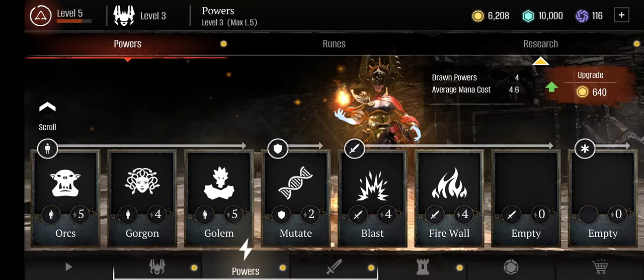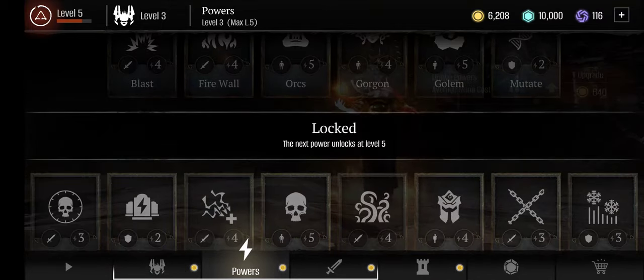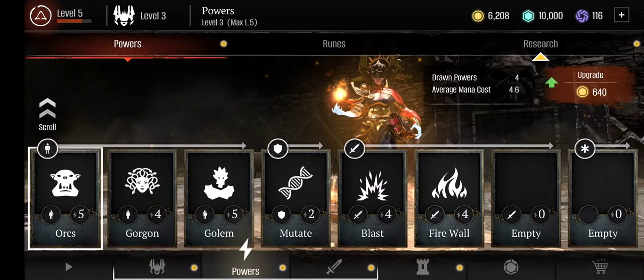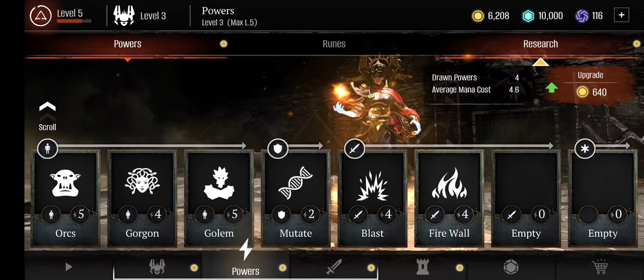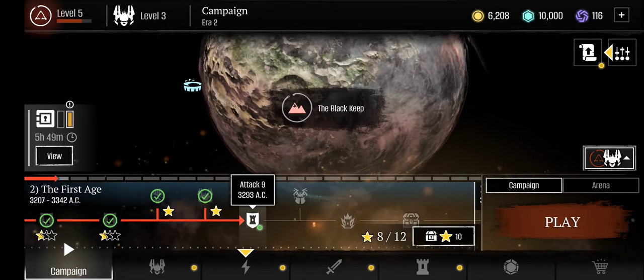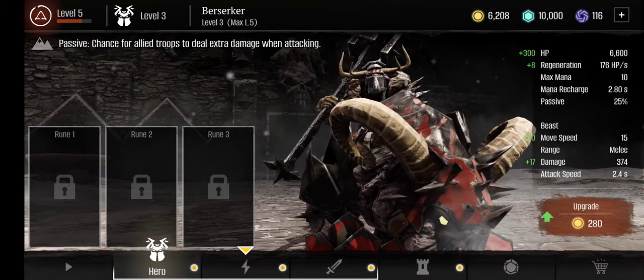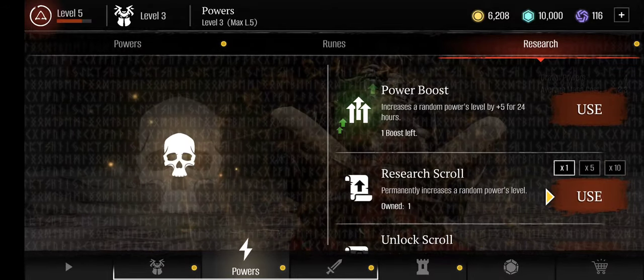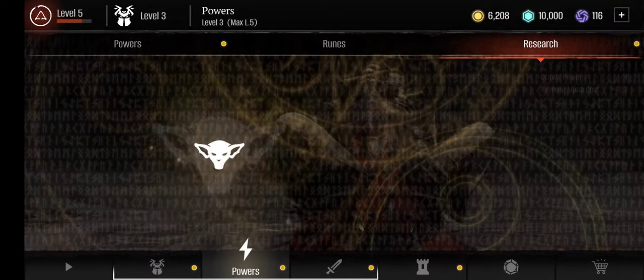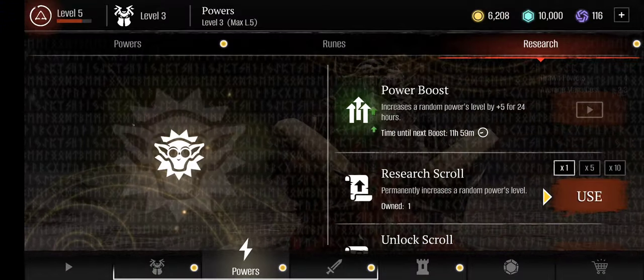I found a scroll. It's a research one — let me just switch to the berserker because that's the one I like. Let's use the scroll: Research — increases a random power's level by five. Nice, I increased the chumper one.